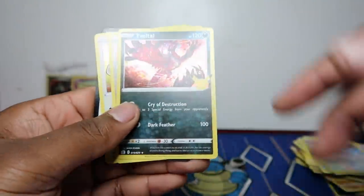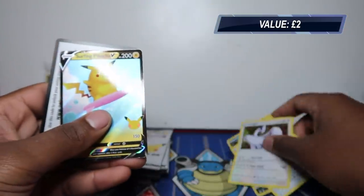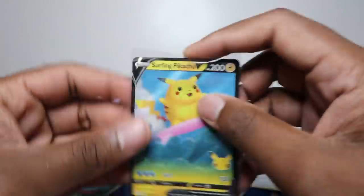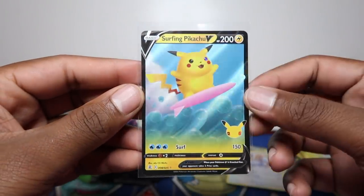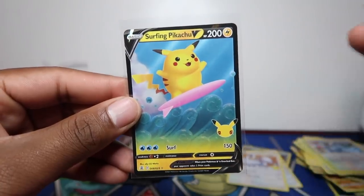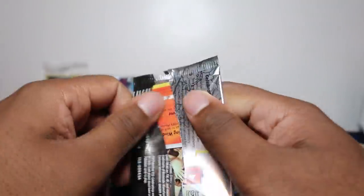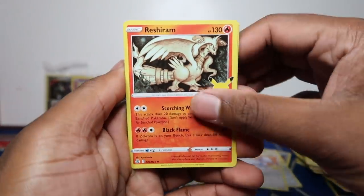I'd base it off the lowest asking price and recent sold on average. I won't value the hollows because there are probably thousands on the market — people selling them for next to nothing, and after postage and fees you're probably left with maybe 10p a card, so it's not worth it. The surfing Pikachu is about two pounds, but bear in mind postage and fees — after that you're probably left with half of that.